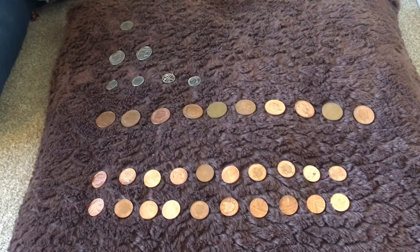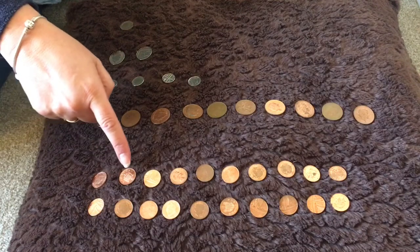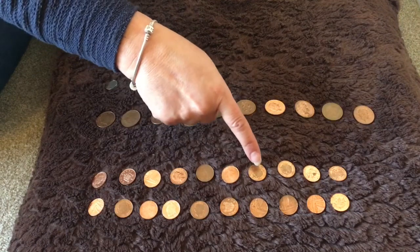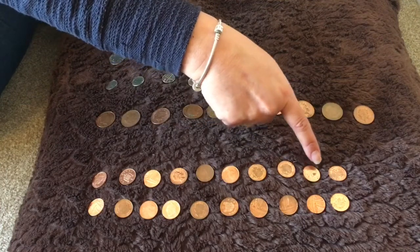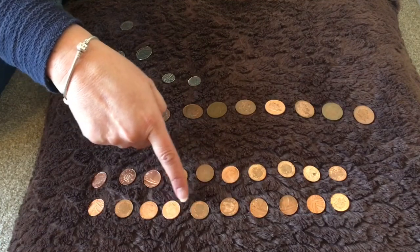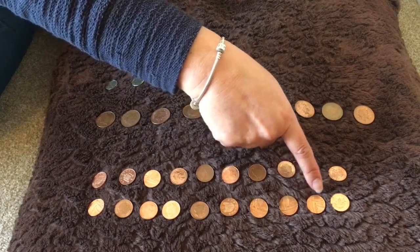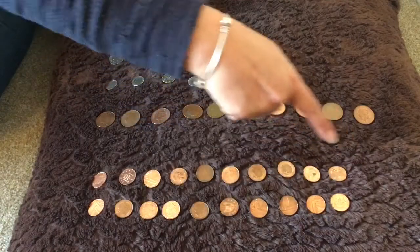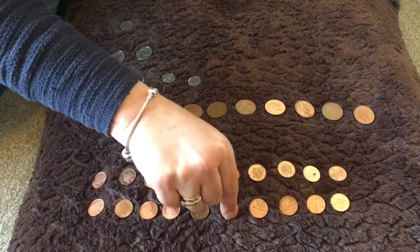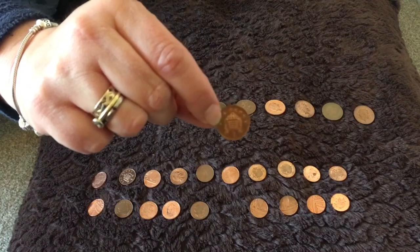Now, can you see I've put lots and lots of different coins down here. We've got 1, 2, 3, 4, 5, 6, 7, 8, 9, 10, 11, 12, 13, 14, 15, 16, 17, 18, 19, 20 coins that all look the same. Do you know what they are? They are — can you see the number on this one — they are 1p coins. 1p coins.